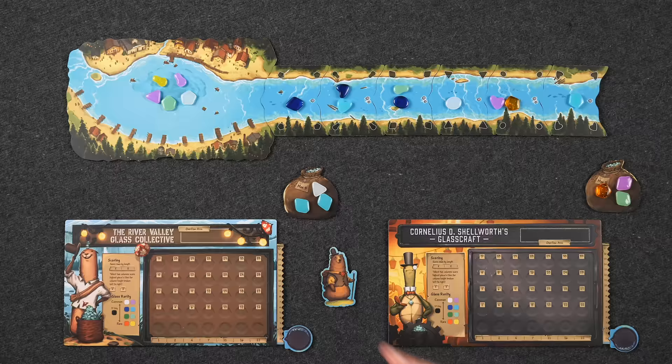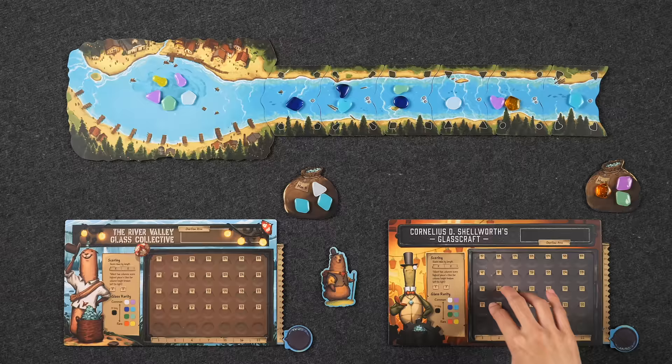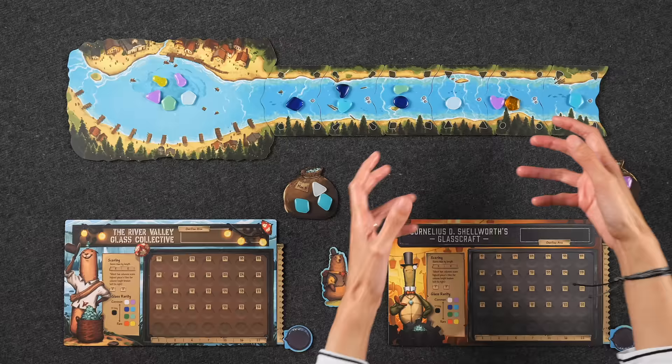We're all set up here for a two-player game of River Valley Glassworks. Welcome to River Valley — yes, there's a river in between a valley. We are entrepreneurial woodland creatures and we own our own businesses. My business is called Cornelius D. Shelworth's Glasscraft, and I am the River Valley Glass Collective. These are not asymmetric, we just figured we'd introduce ourselves. As business owners we are trying to collect glass pieces from the river in order to place them into our glassworks.